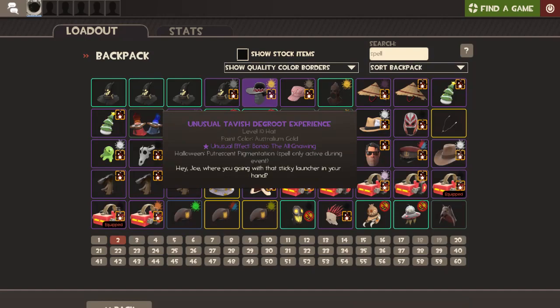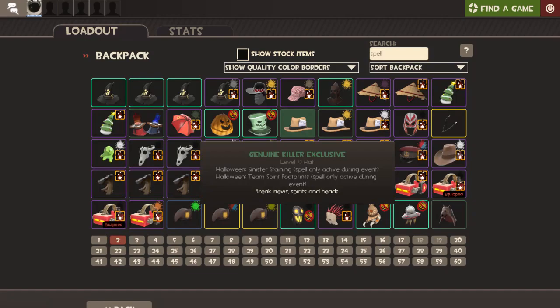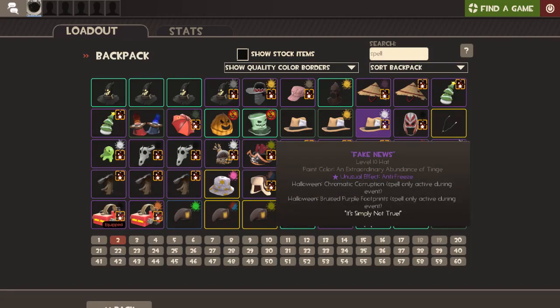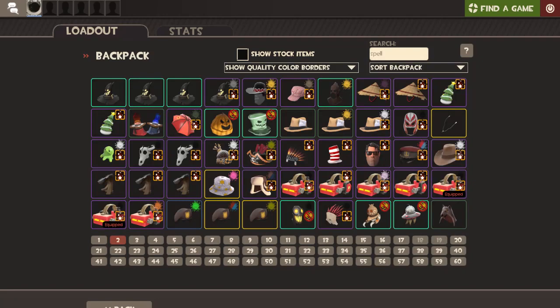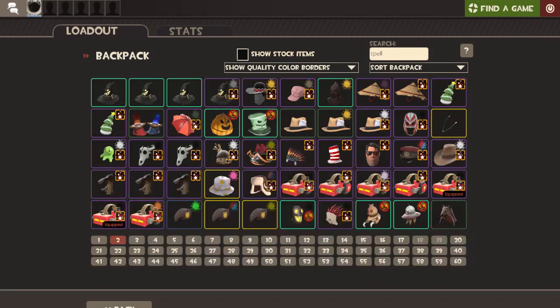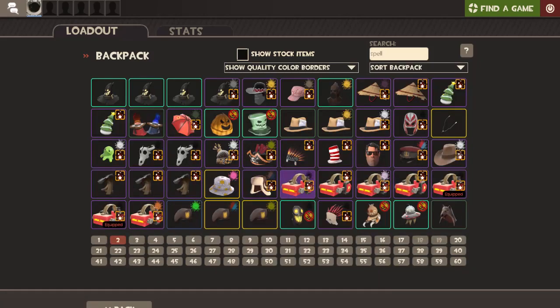I like the Dig Root Experience Bonzo — it has putrescent pigmentation, so it's a Halloween effect on a Halloween item. It's a killer exclusive. This is double-spelled with sinister staining and team spirit footprints. Bruised purple footprints with chromatic corruption. There's a Heavy one with headless horseman and a large luchador in purple confetti. My favorite spell is probably chromatic corruption — there's some distortion of the light around the hat which looks really good. It's also on an unusual, which makes it one of the rarer ones I tend to look out for.